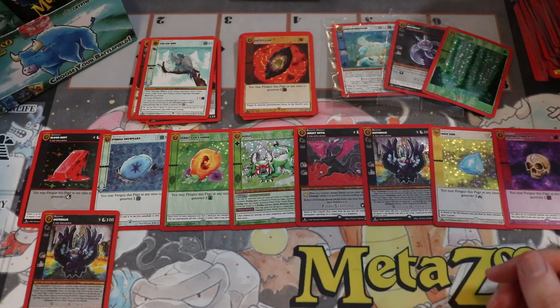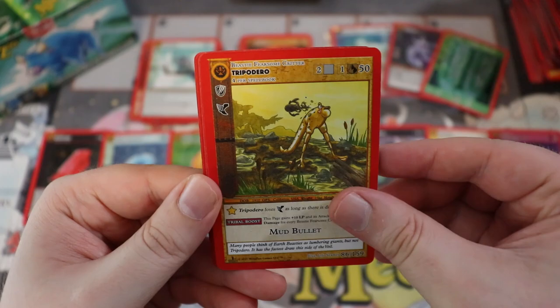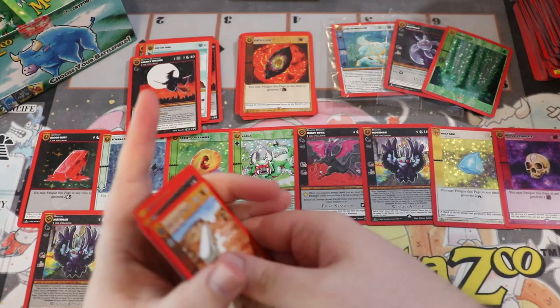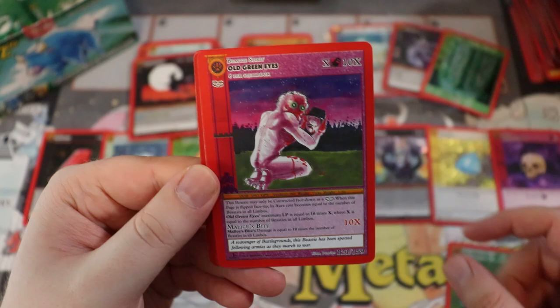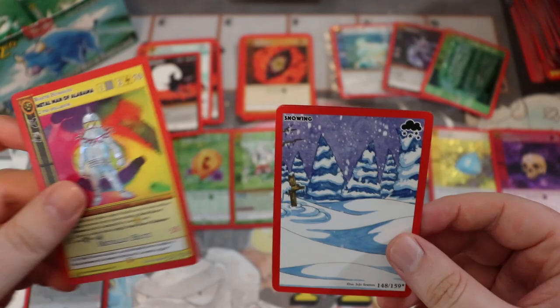Menehune, Miracle Touch — another Mothman! We're getting to S-tier box territory. It's a reverse hollow Mothman — this is a two-Mothman box! Lava Bear, the Clover, Tripadero, Broom, Gluttony, Transfiguration, another foil Salem's Witches, Farm and Flame Aura. Three Jersey Devils, two Mothman. I'm so glad this is going to someone — it's going to make your day. Metal Man of Alabama — fan favorite and also a legitimately good card.